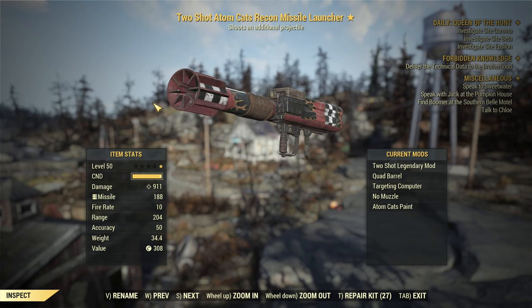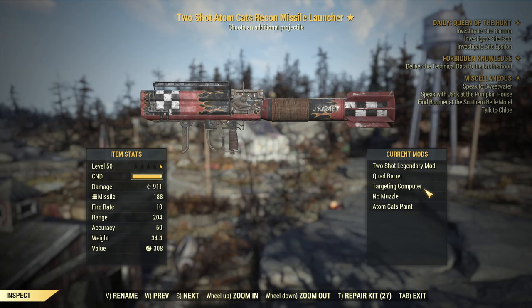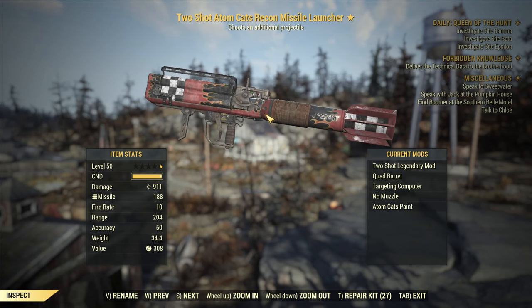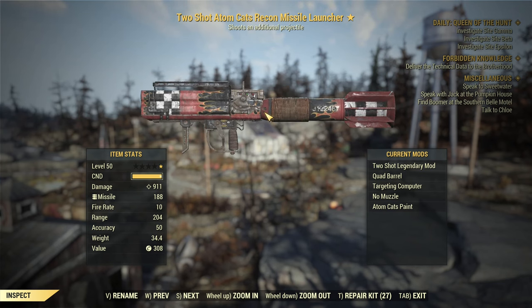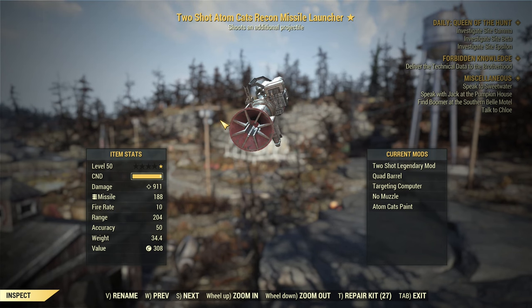Regular Missile Launcher — biggest advantages: you can equip it with a targeting computer, and of course two-shot is still the best legendary effect for launchers. I'm using two-shot launchers. It uses Missile Launchers with a fire rate of 10, and it's one missile per one tap on the trigger.